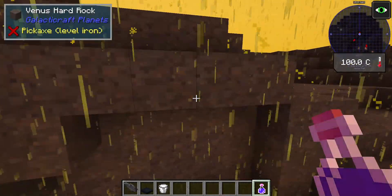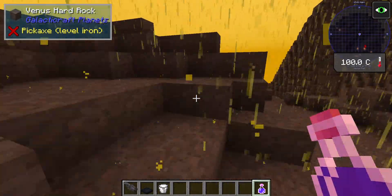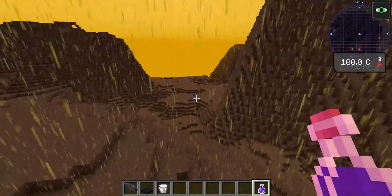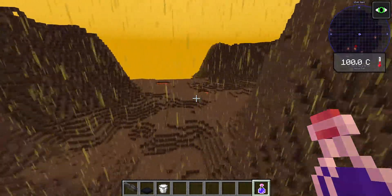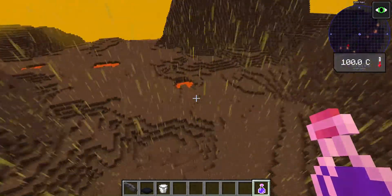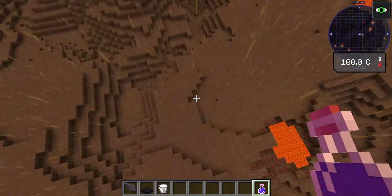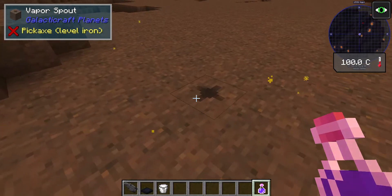What is this ground made of? Venus hard and slab rocks — so this place is made of stone. I wonder if there are moons for this planet.